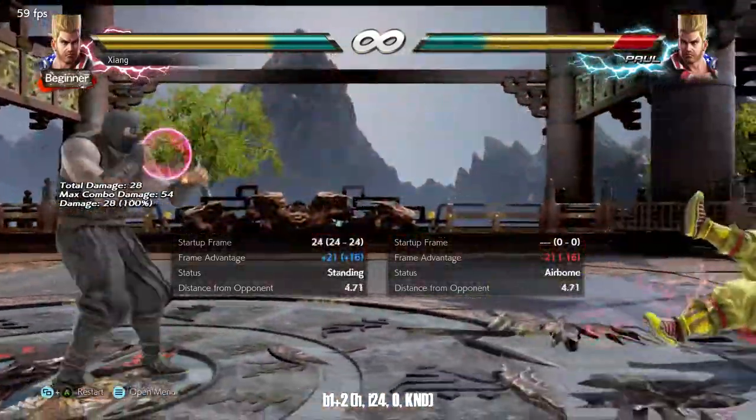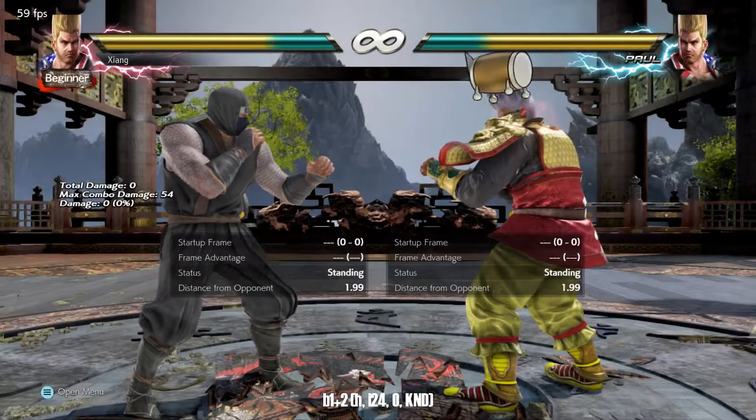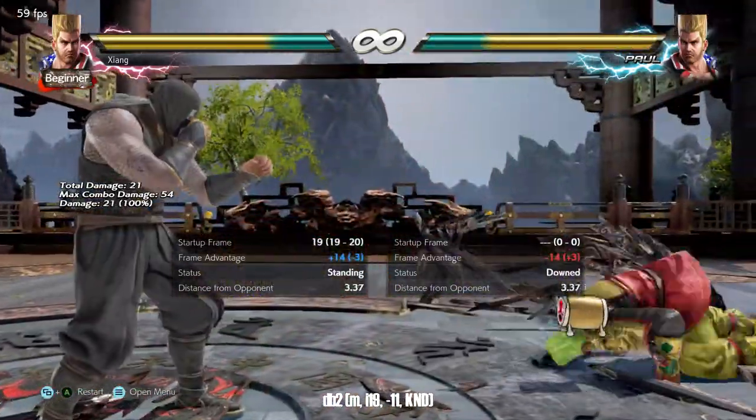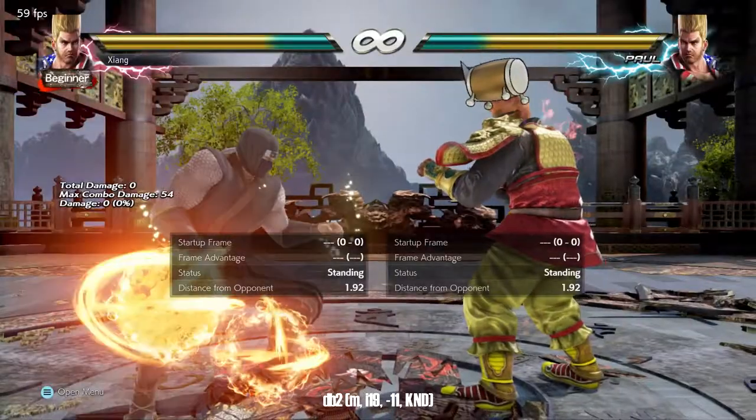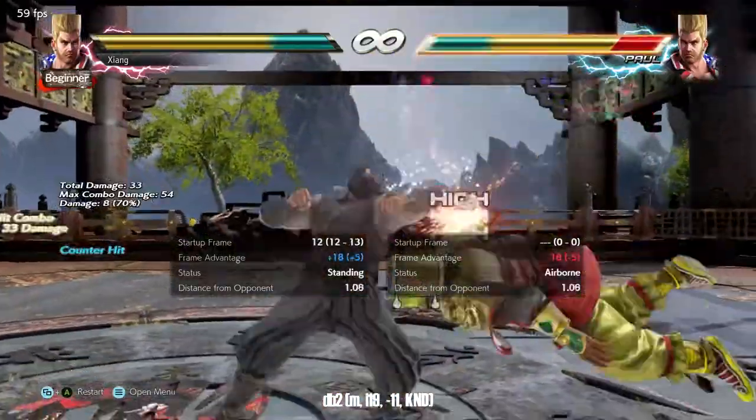Back one plus two is one of the better power crushes in the game. It is high but otherwise safe, has good range, and can wall splat. Down back two is a ground-hitting mid that you will use a lot in Oki situations. It gives a counter hit juggle and is relatively safe due to pushback.